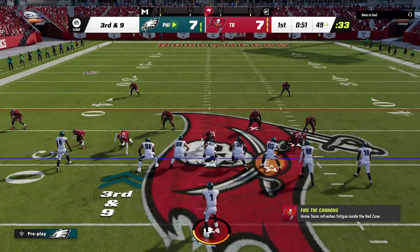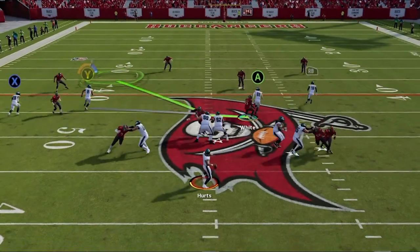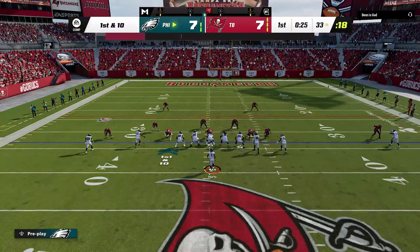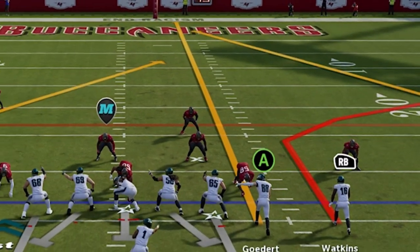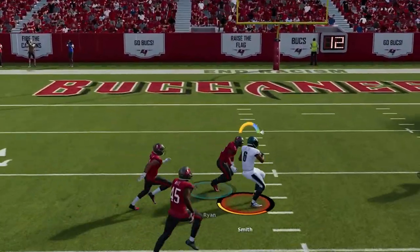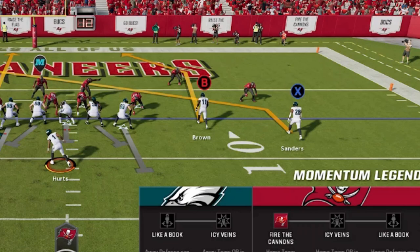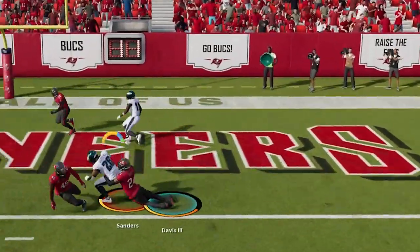He gets me to third and nine and goes back to the zone blitz, so I plan to go short side with the Y route once again. You can easily pass to this route and the corner route the entire game, as both have to be used to be stopped, putting your opponent in a no-win situation since neither route can be covered by the computer. He audibles to cover two man and drops his safety to user the corner route, but once this route breaks inside from the man coverage cornerback he always gets open. All we have to do is bullet and pass lead away. Close to the end zone the deeper routes are less effective, so I slant the running back and punch it in to take the lead.